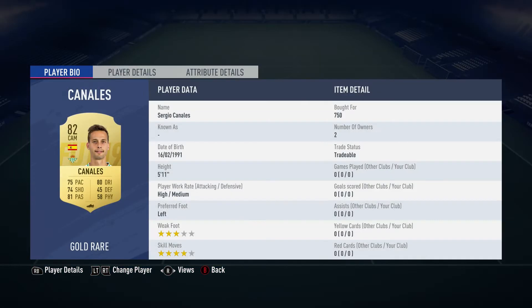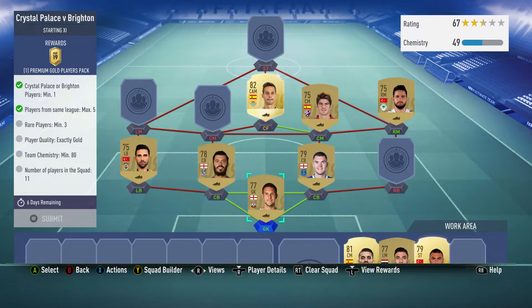The centre-mid is Sergio Canaz, bought for 750, plays for Real Betis in the Spanish first league and is Spanish.